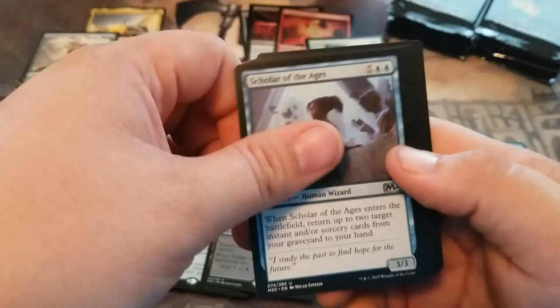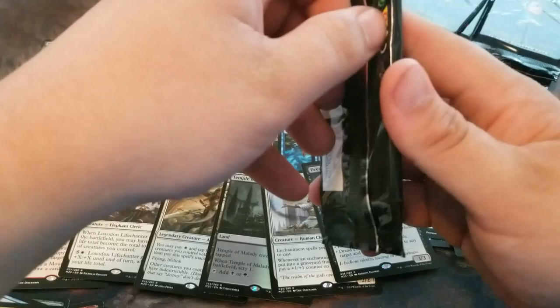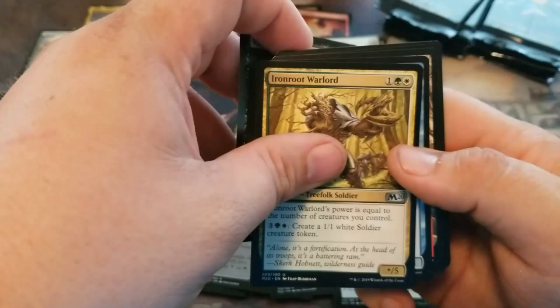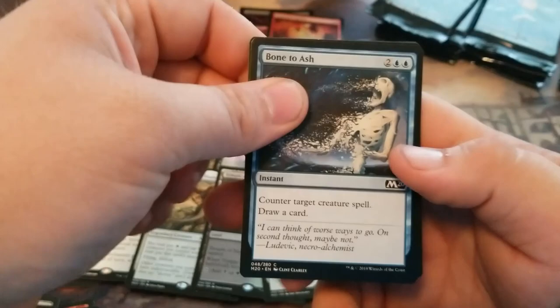I have a Dread Presence. Vampire of the Dire Moon. Laran Warlord. Eros Wave Crasher. Oh, we get a Temple of Epiphany — we get four of the Scrylands! Bone to Ash — always a nice reprint.